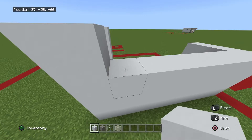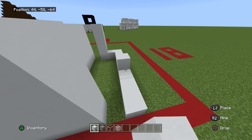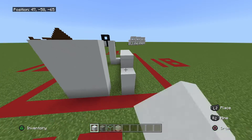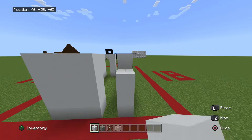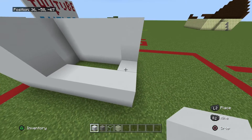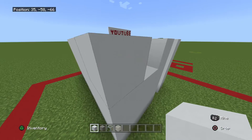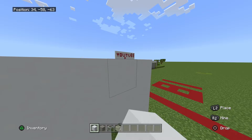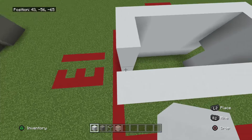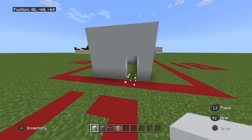The reason I'm using white concrete for this build is because if you're trying to make this in survival, it's more survival-friendly and it's also much whiter than quartz. So bring it down to a door shape, and a door shape at this side as well.